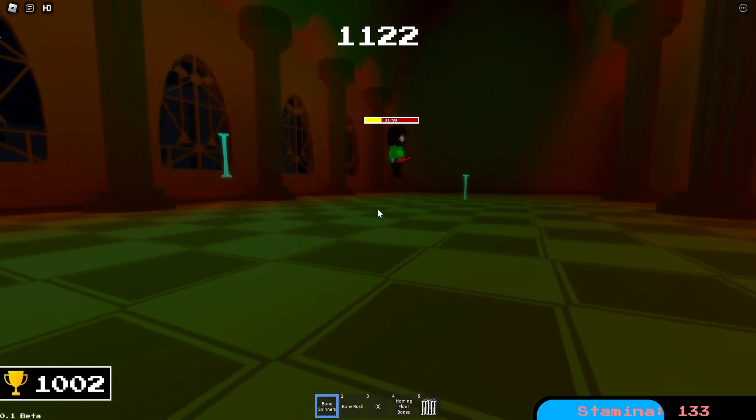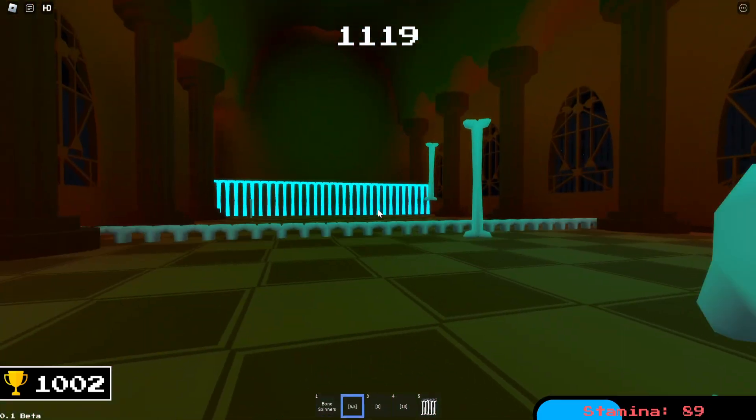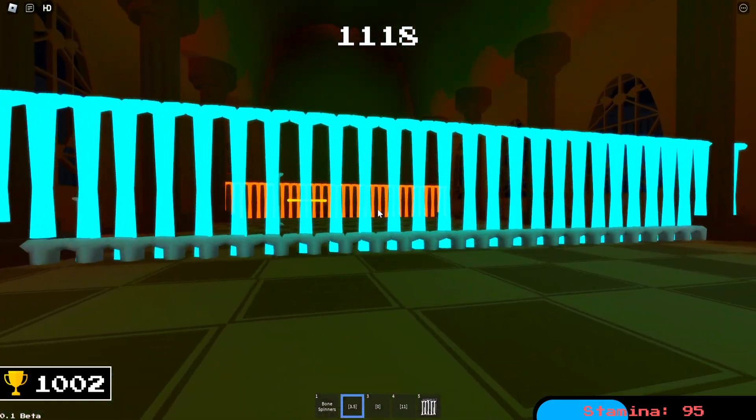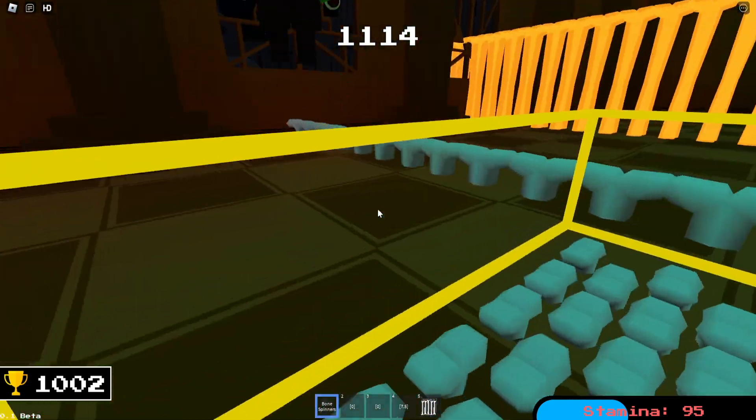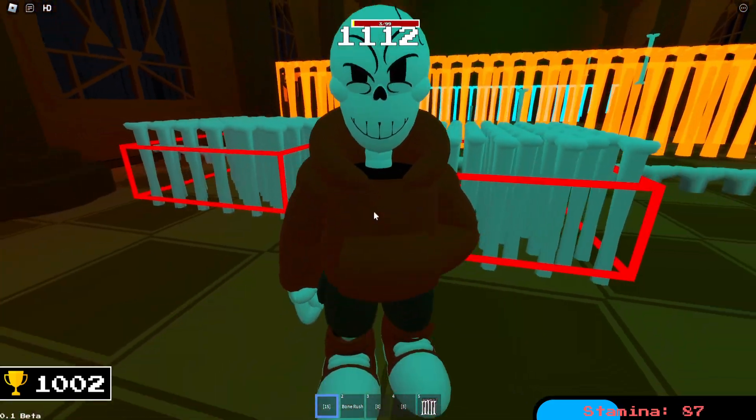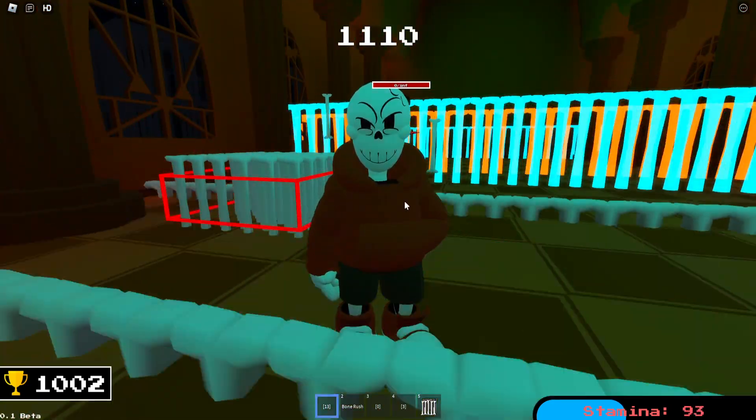Now that I've used all these moves, there is quite the chaos of colors. Try and use all these to your advantage — you'll probably annoy the Charas a bit. Sending all these things out. Bone zone. Hopefully with that, you all enjoyed the showcase. I think the third one is supposed to be Bone Jumps. Anyway, I hope you all enjoyed, and I'll see you all next time. Thanks for watching.